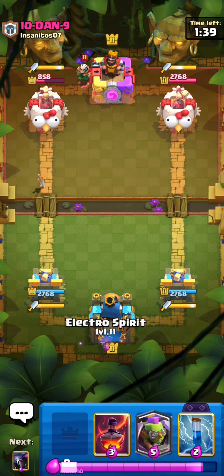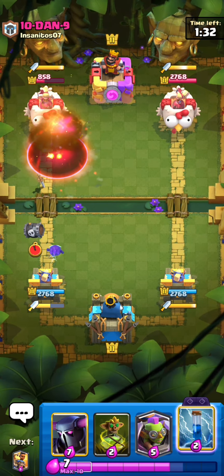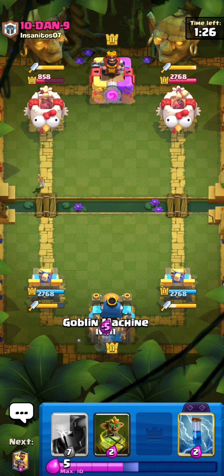We'll E-Spirit the back so we can avoid this Magic Archer - yeah we can avoid this. E-Spirit will just chain onto all those skeletons, that's kind of nice. He'll probably Valkyrie the back, so I'll just Goblin Machine - why not.